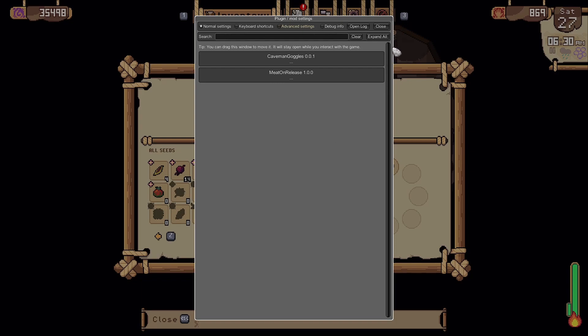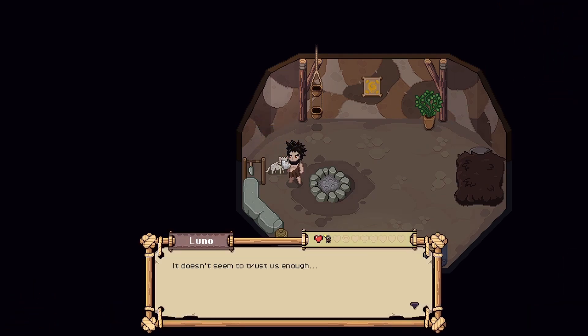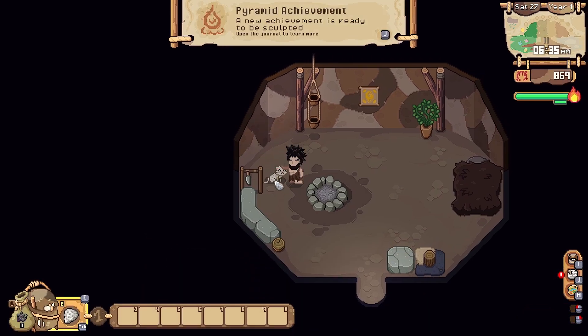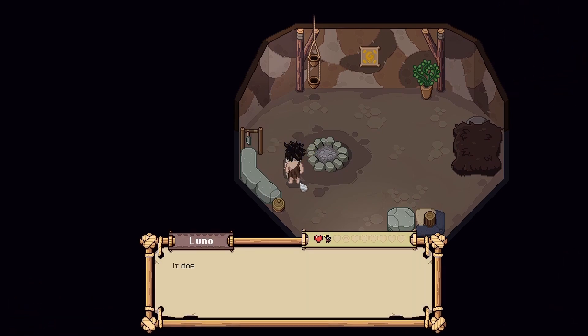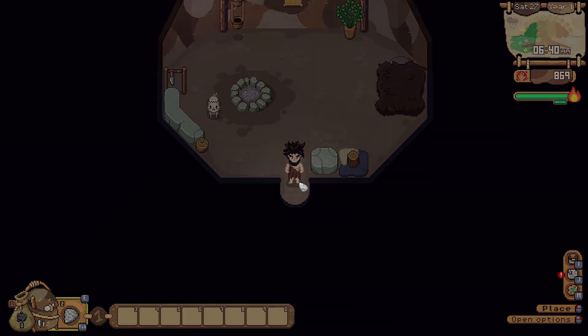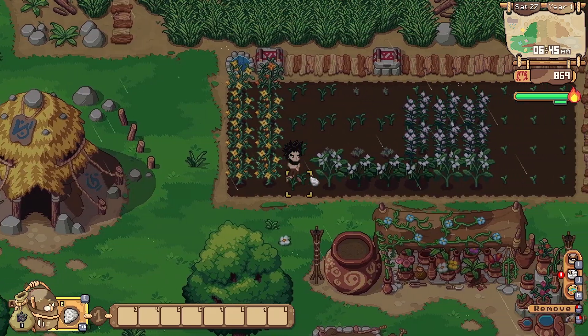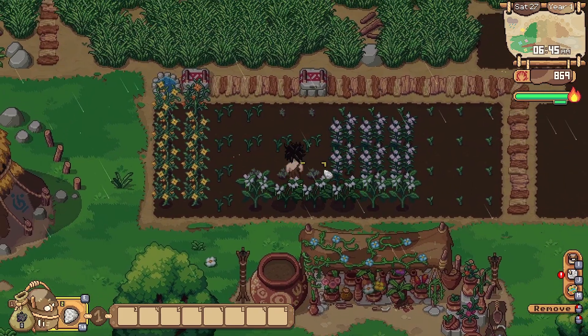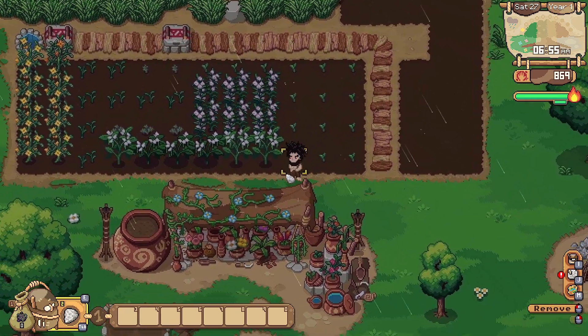Let's get on with the game. Let's pet the kitty — it doesn't trust us yet. Oh my god, that was adorable. It's raining. I don't have the harvest crops ready, but look at the UI, it's just so much smaller. I love it.